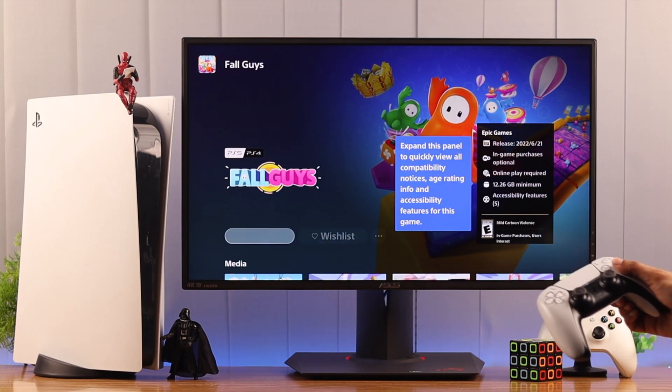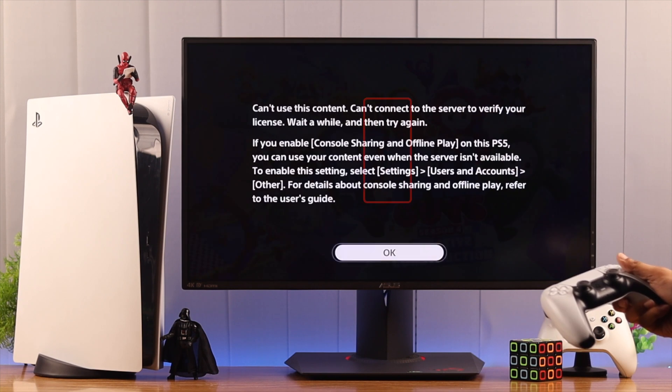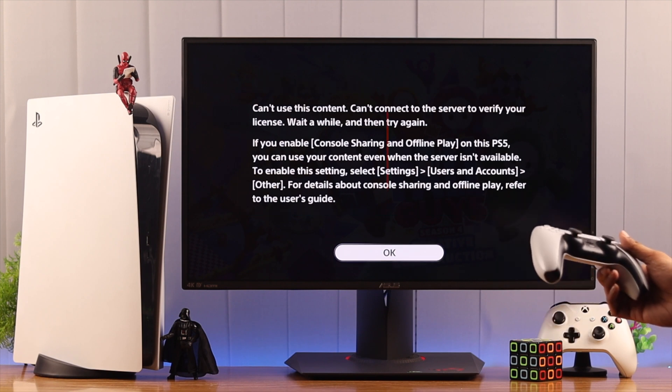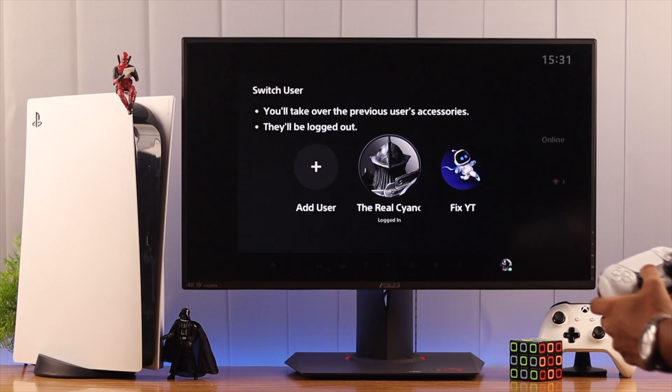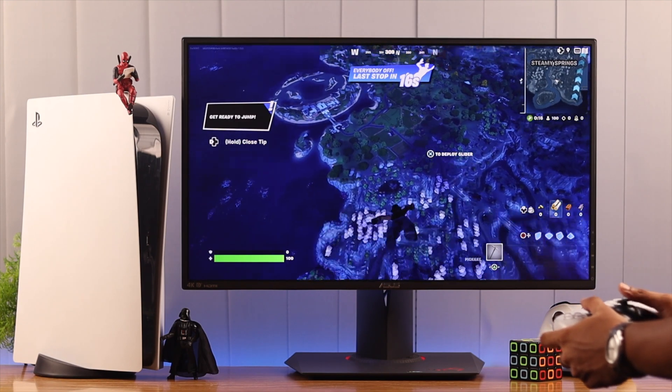This can cause major issues like running out of storage space and waste of bandwidth and time. In our case, we also faced errors while trying to download the game again. So let me show you how you can make your account primary and enable console sharing in just a few seconds.